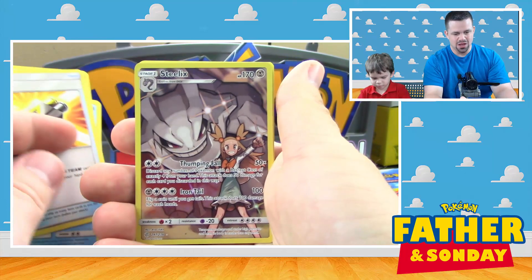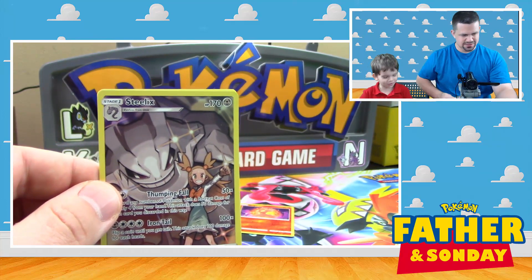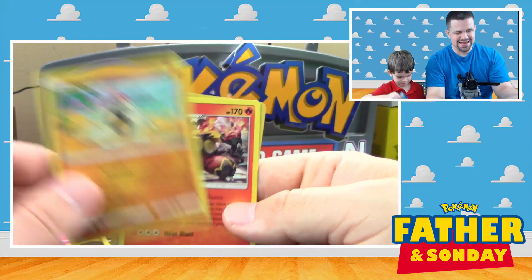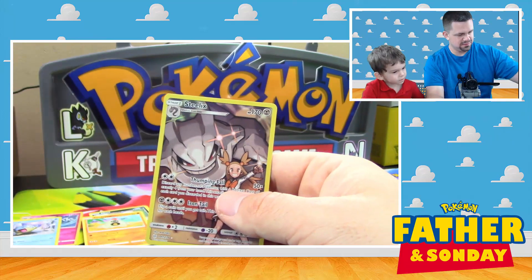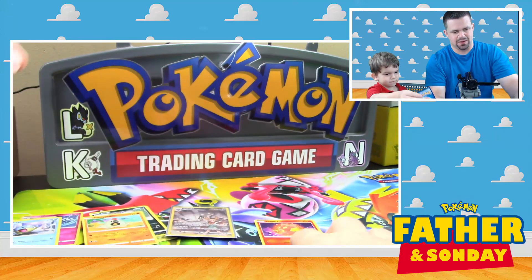We put it in the garbage — that's my boy! We got Cosmog, Primarina, Beast Ring, Tag Call. Oh look, we got a character rare — Gengar and Umbreon! We got Sandygast and Spheal; I'll put this in a sleeve.